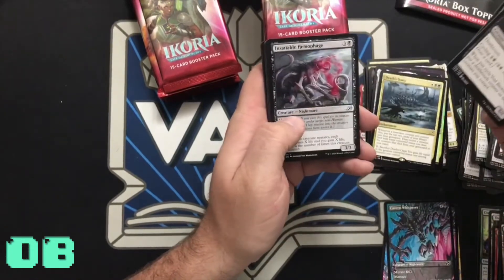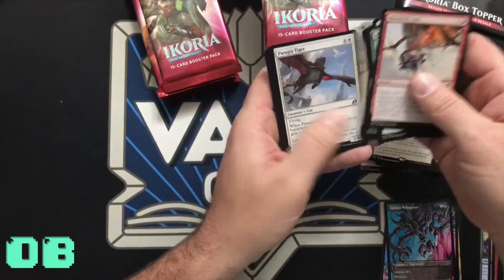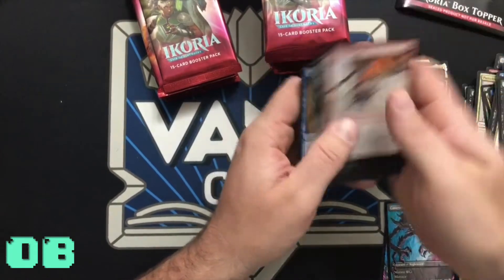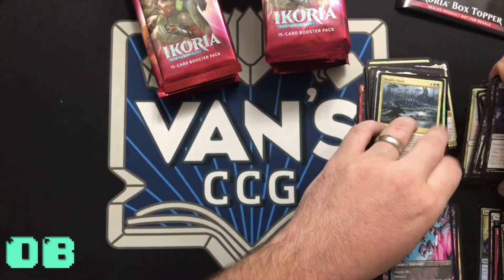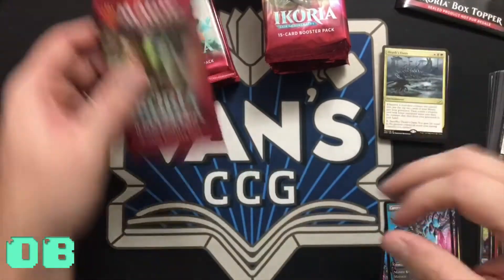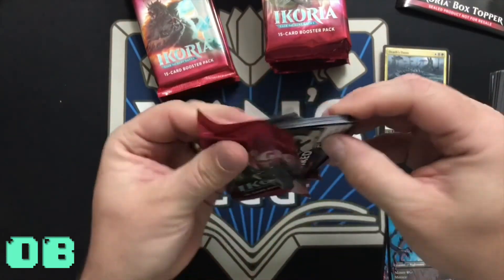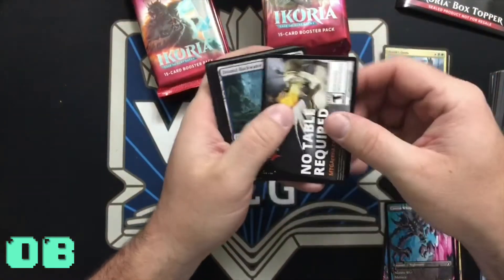Void Beckoner, Insatiable Hemophage — and there are the commons if you'd like to pause and look. Pretty good pulls so far, about halfway through the box already.